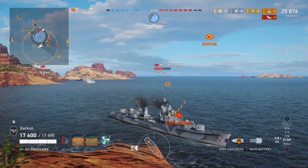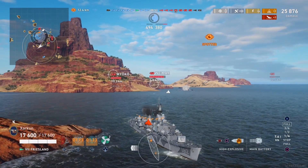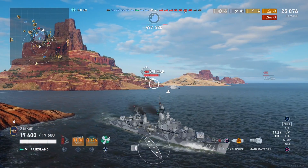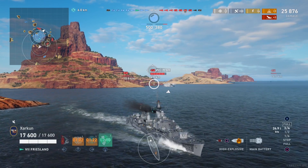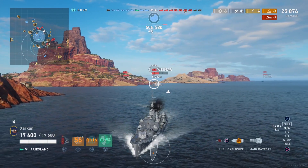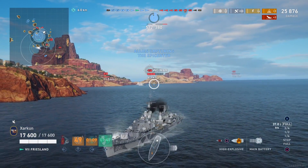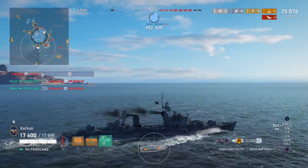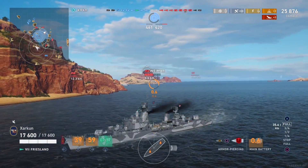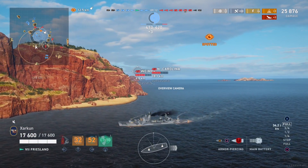Thus far we've done only 25,000 damage, but we have sunk one of the four enemy destroyers. When he met us coming around that corner he had maybe about 25% of his hit points left — not a huge number in raw damage terms, but an extremely valuable amount of damage because it was a significant percentage of a ship's HP pool. Here comes the Weimar around the corner, which is a little bit terrifying given that it also has a quick rate of fire. It would be a good cruiser for earning credits, but I'm using the Friesland because it's just so good at taking out enemy destroyers.